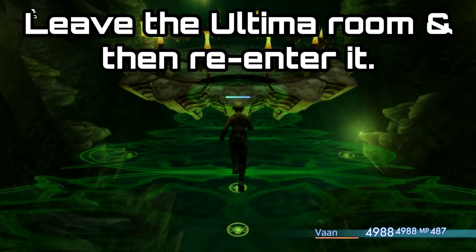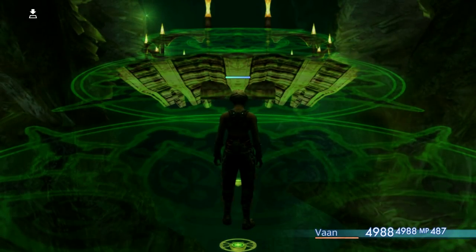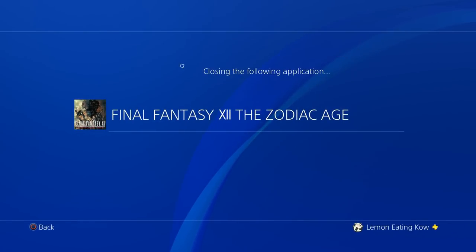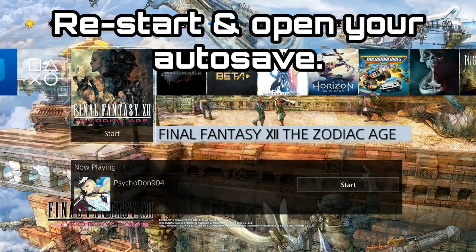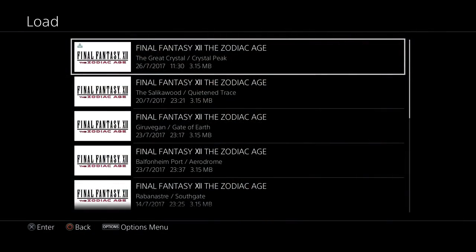Once your character is set up, walk through the barrier back into the room where you fought Ultima and at that point you'll get the auto save. Then press your PlayStation button, go out to the main menu, and close the application — close Final Fantasy XII. This is very important as it resets the RNG table.